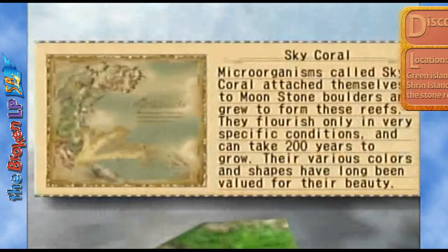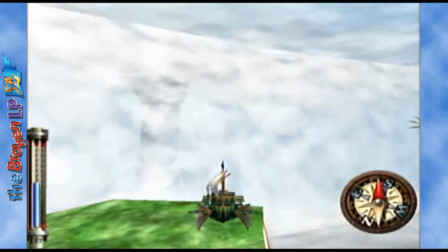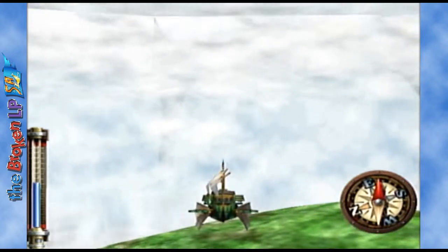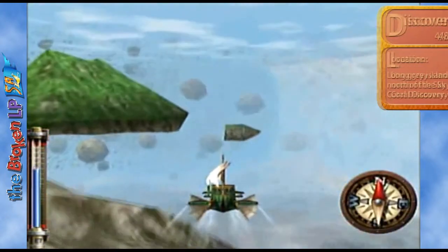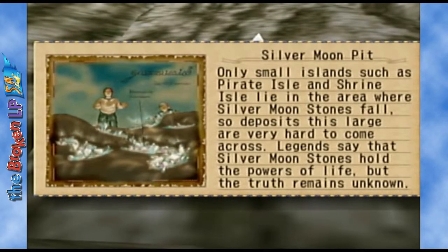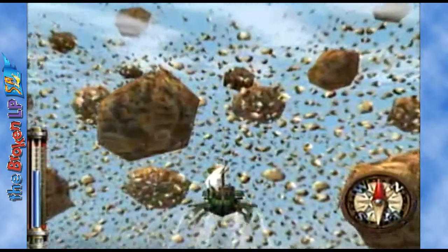And this is the Sky Coral, Green Island. Microorganisms called Sky Coral attached themselves to moonstone boulders and grew to form these reefs. They flourished in very specific conditions and can take 200 years to grow. Their various colors and shapes have long been valued for their beauty! Next discovery — Silver Moon Pit. Only small islands such as Pirate Island and Shrine Island lie in the area where silver moonstones fall, so deposits of this size are very hard to come across. The game says silver moonstones hold the power of life, but the truth remains unknown — and we've already explained that green is actually life.